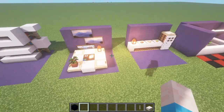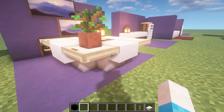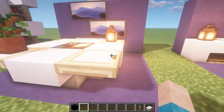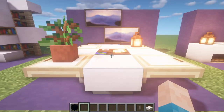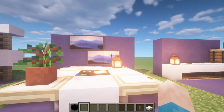Number sixteen is another simple little table. Place your block in the middle, put upside down stairs on each of the four sides, then put trap doors on each corner. That gives you a nice little table you can fill with whatever you want. In the middle I put a cartography table just for fun, and added some paintings on the wall for decoration.